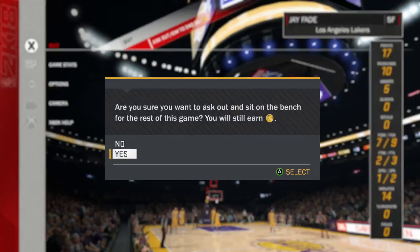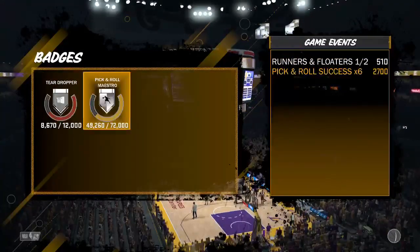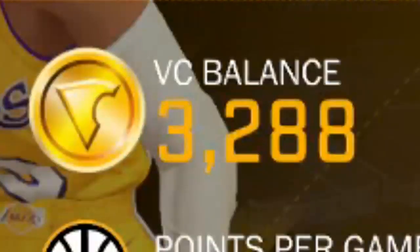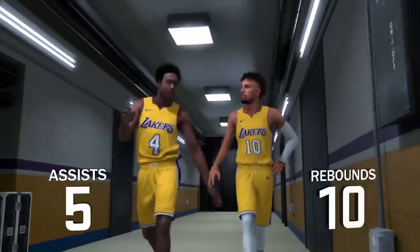Once you do it again, all you have to do is back out of the pause menu. I blew them out — that's what you need to do so you can get taken out of the second half. And as you can see, that's how much VC I earned — about 800 VC. It was easy, man. All you got to do is play the first half, get a good grade, and you're going to make a lot of VC really fast.